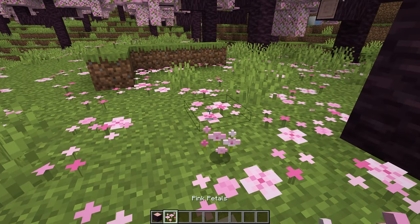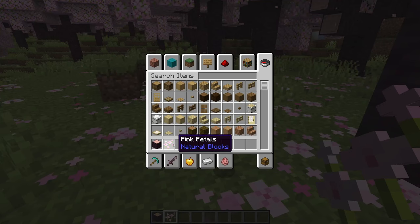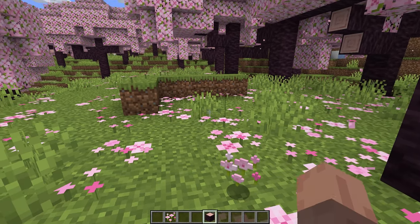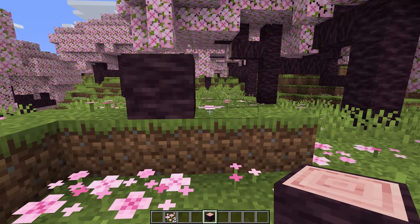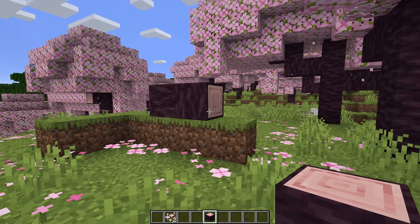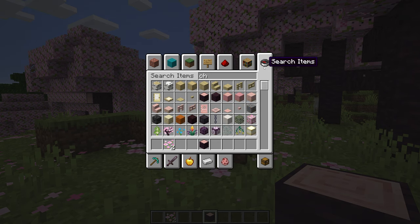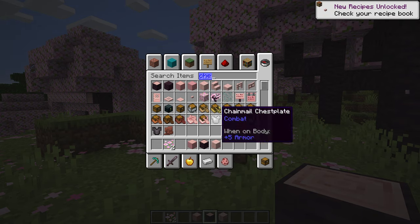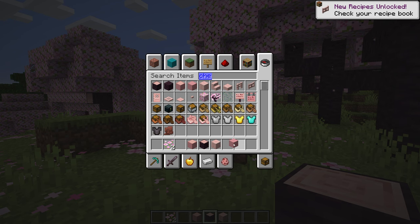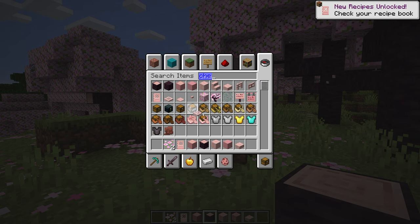The first update you're obviously going to notice is the cherry grove biome. This comes with pink petals and a new wood type, the cherry log. This is a really cool wood set — it looks very nice, obviously it's pink to blend in with the cherry tree and the cherry leaves. I'll lay out all the blocks here so you can see everything. They did a great job adding this into the game, definitely something a lot of players were wanting.